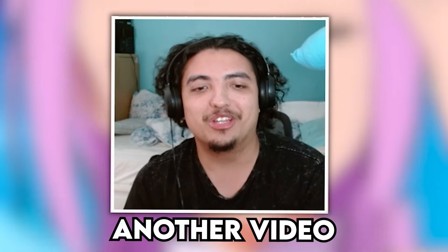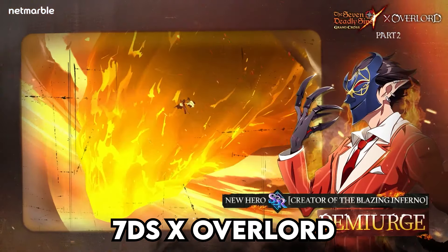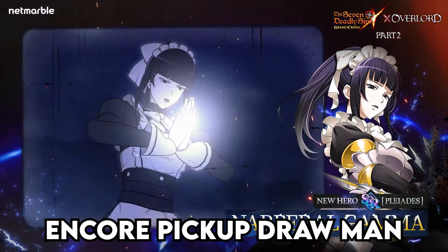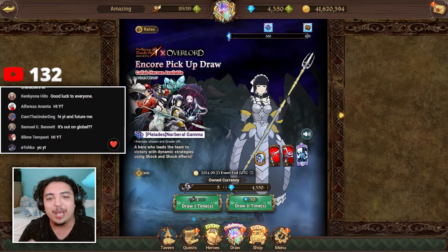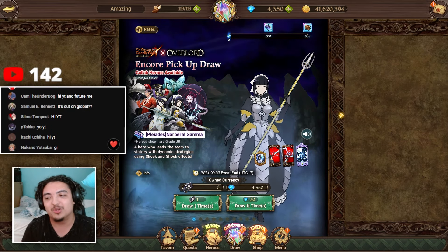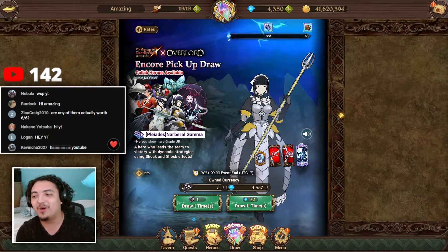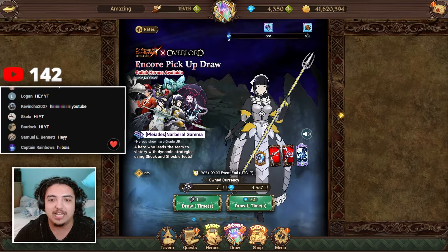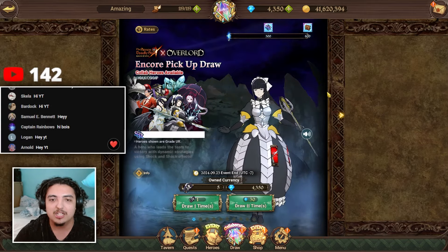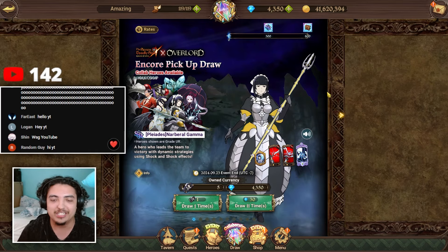What's going on guys, your boy Mason. We're back with another video and today we are summoning on the Seven Deadly Sins x Overlord collab — the encore pickup draw. Say hello in the chat. We'll be summoning and we'll see if we do two rotations. The main two units with this collab are Naburil and Demiurge, so we'll be chasing these characters.